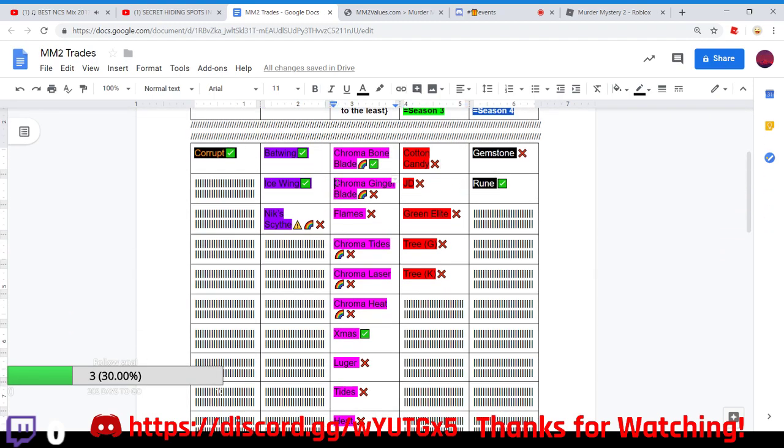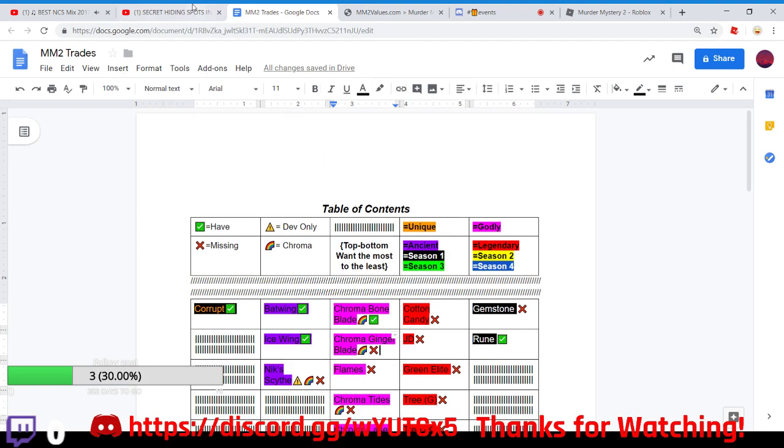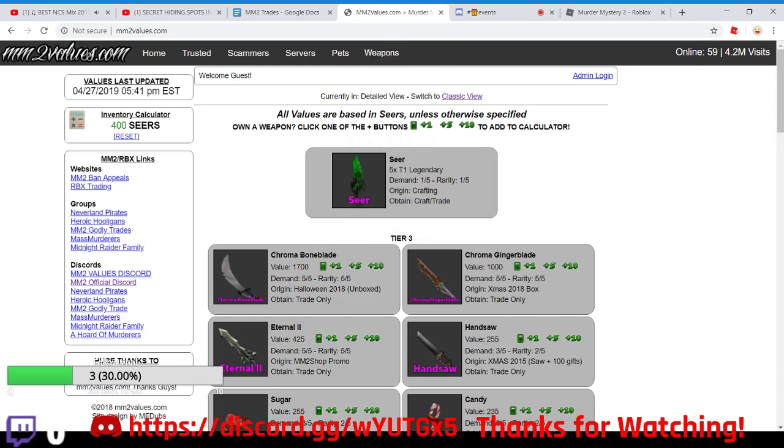Still looking for all this other stuff and more. Hopefully I can get the Chroma Ginger Blade later today or tomorrow. Now for those of you wondering, the current value for the Chroma Bone Blade is 1700, making it the rarest and most expensive godly. That might change when they update the value list, but I think it won't because it's extremely rare and older than all the new ones. It might even increase in value, which would be really nice.